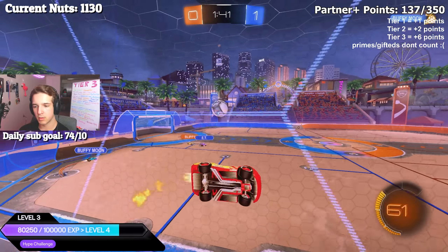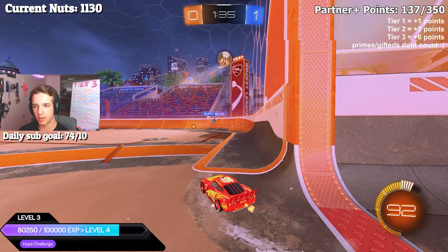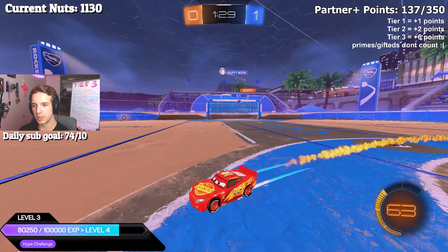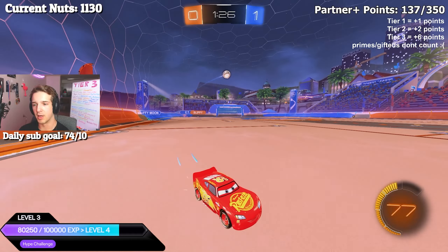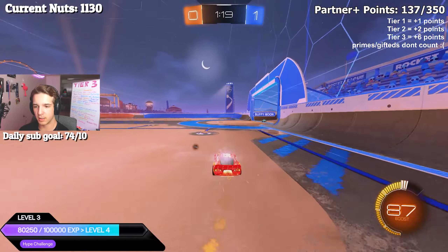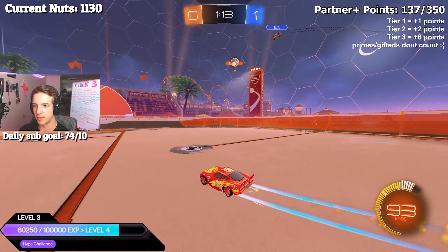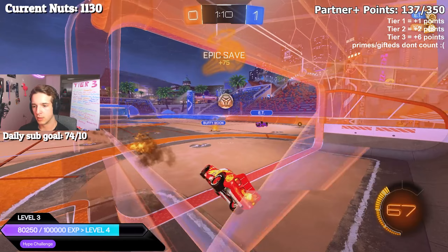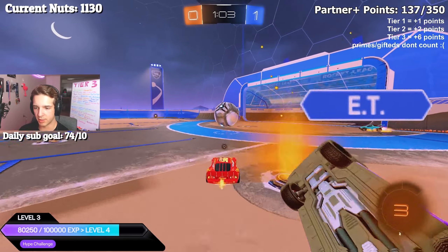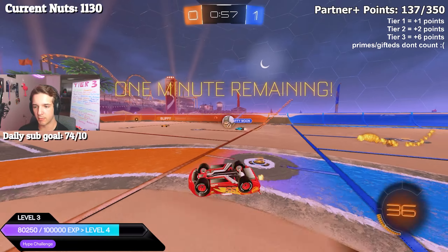Maybe he gets the bump — I think he got the boost there, yeah. He should be able to control this — nice, oh, in! Oh wow, what a save! I can go for this — I'll wait on Buffy, there's no way. Hit that upfield, maybe he can go. Nice good touch over — he's gonna have that. I'll go for the sidewall now. Try to demo Buffy, can't get him. Take this — he's gonna be on that. Nice good 50. Nice, I can stay on this as well.